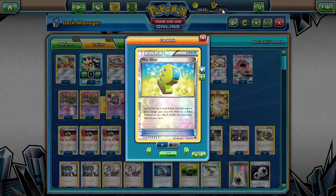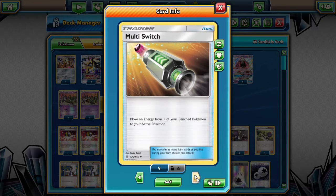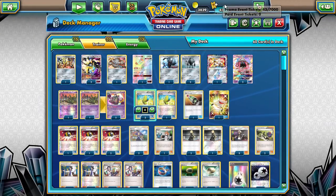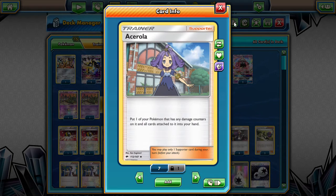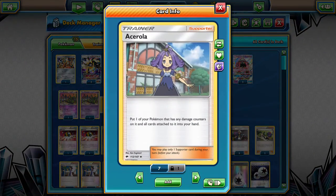We're also going to be playing four Max Elixirs because we want to be able to get those metal energies down as soon as possible. One Multi Switch can come in clutch — say you Max Elixir something to a basic on the bench, you can use Multi Switch to put it up to the active and be able to hit for some big numbers. One Rescue Stretcher to bring back anything we lose — yes, it is only one. We have four Ultra Balls, which is pretty standard in most decks. We have two Ace Trainers for that ability — if they cannot knock out the Duskmane Necrozma, we just pick it back up and reset it, which is really nice.